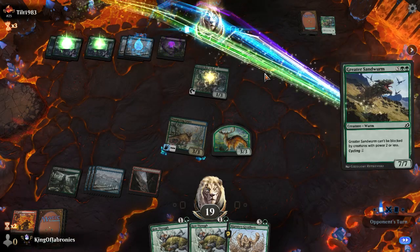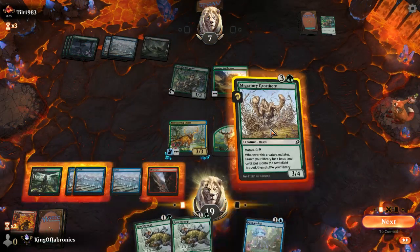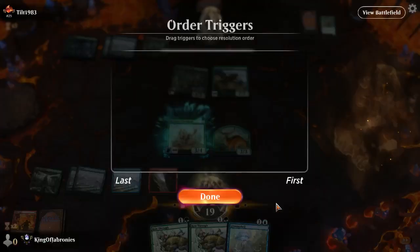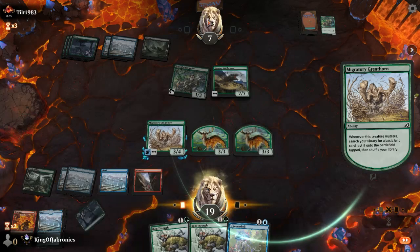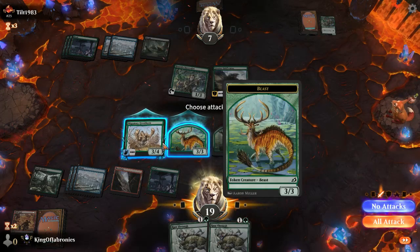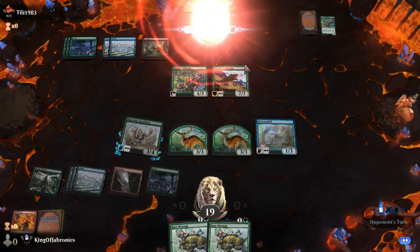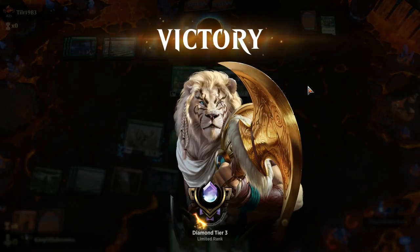Opponent can finally cast the Sandworm. Another Glimmer Bell — mutating here. Finding our second green source, casting Glimmer Bell, attacking for three in the air. We can maybe outswarm the opponent. Happy taking seven and then going for an all-out attack with double Ram Through. That was nice — at least we didn't get swept. Two and two now. I didn't really want all that to happen since I had my Parcel Beast that could have ran away with the game.